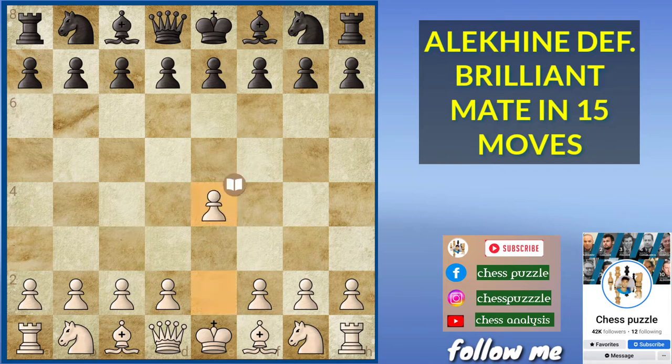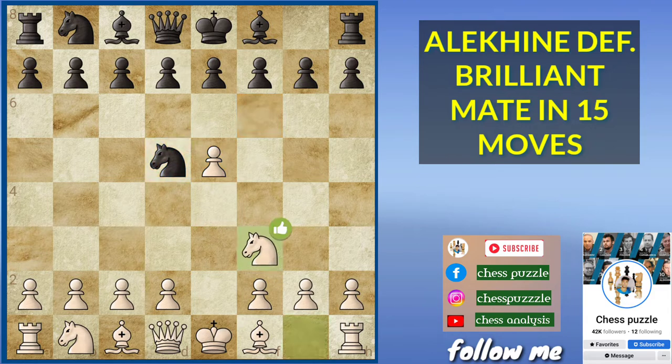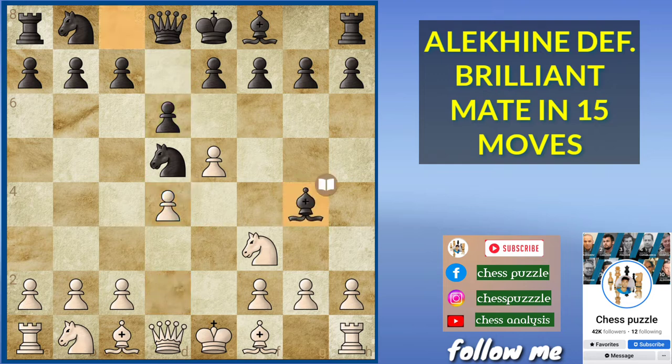So we have e4, knight f6, e5 pushes the knight back but knight d5, knight f3. We have d6 challenging the pawn on e5, d4, bishop g4 pinning the knight, bishop e2, c5 again going for the central pawn as seen in Alekhine Defense.